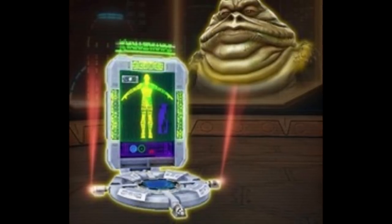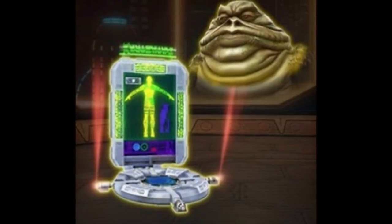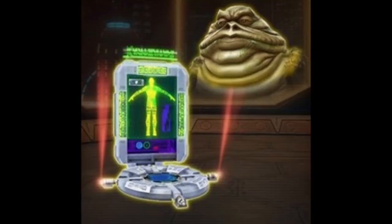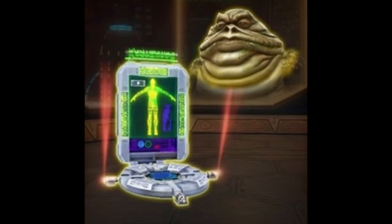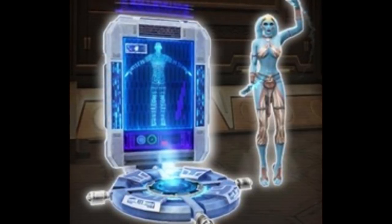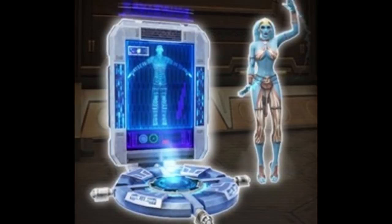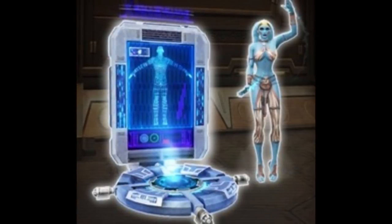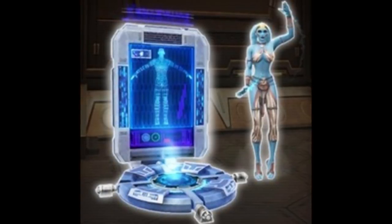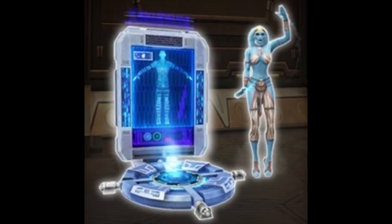In other news, decoration images have also come out. The first two are the disguise vendors — we have the Hutt and the Cantina Dancer disguise vendors, confirming they are coming into the game as decorations, probably gold rarity, sold separately on the cartel market. For those who don't know, these disguises let you disguise yourself as either a Hutt or a Cantina Dancer. It only works in the stronghold since they are decorations, so the second you leave your stronghold you revert back to your original character look — you can't run around on fleet with it, which would have been cool but also a bit weird.